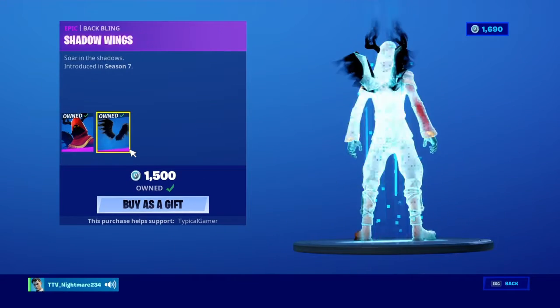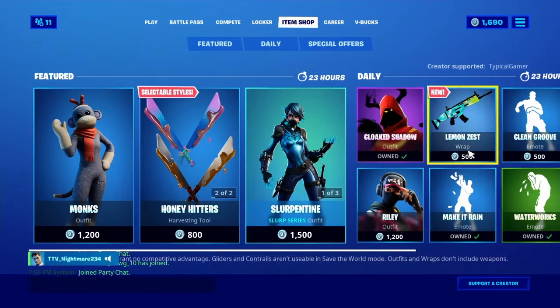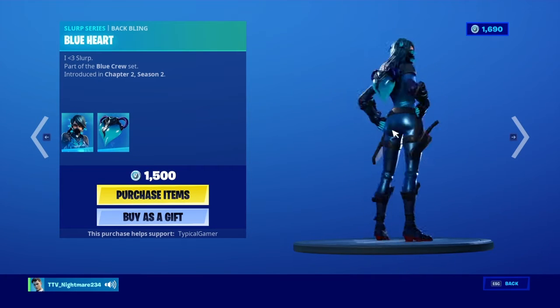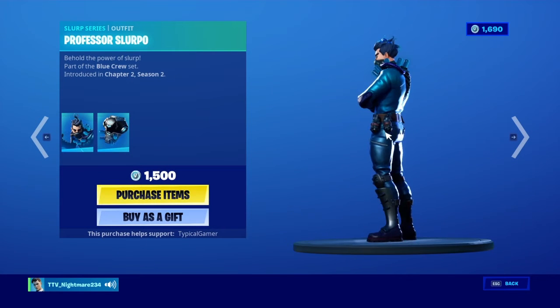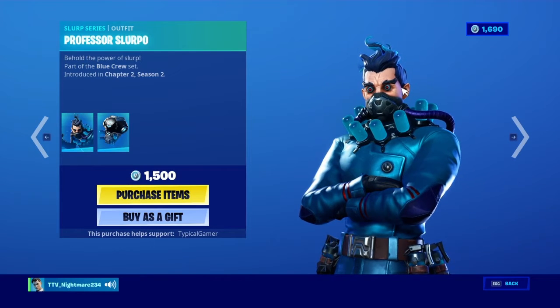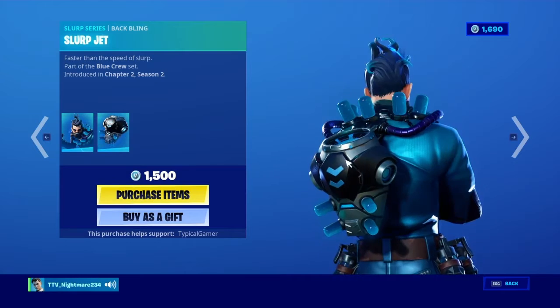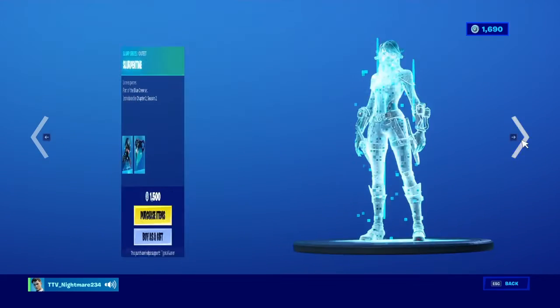Cloak Shadow — not a bad skin, I really like the wings. We also have Slurpentine. I like her back bling, her back bling's very good. I don't want to lie though, because like I said, I am saving for Soccer Skin. We have the boy — I don't like him because look at his eyes, just look at his eyes. His back bling's pretty cool, but I just don't like the skin itself. Pickaxe, not bad.